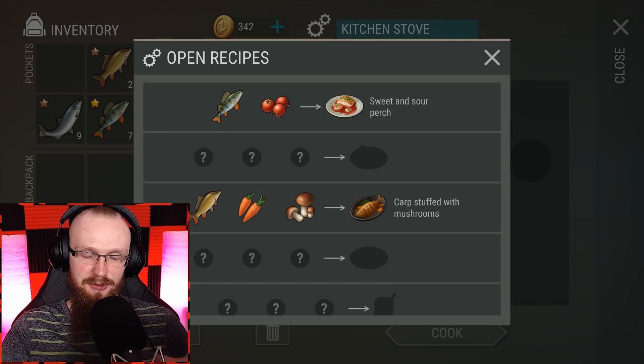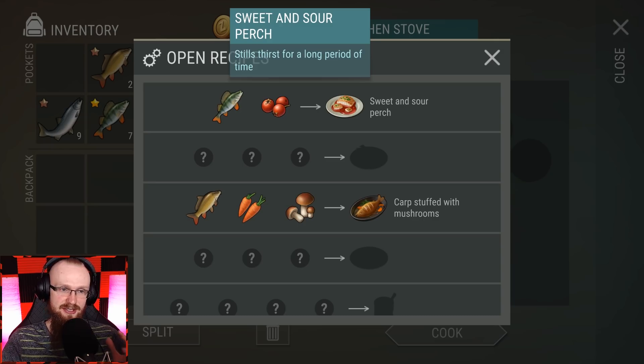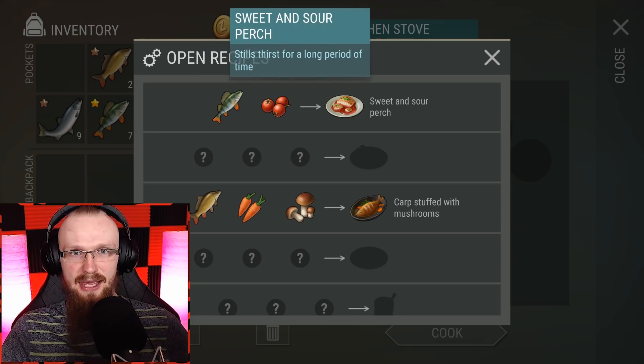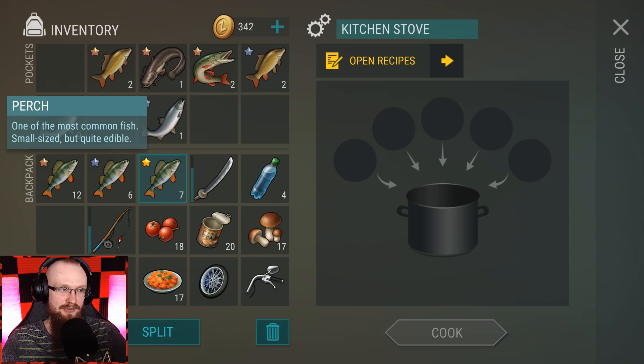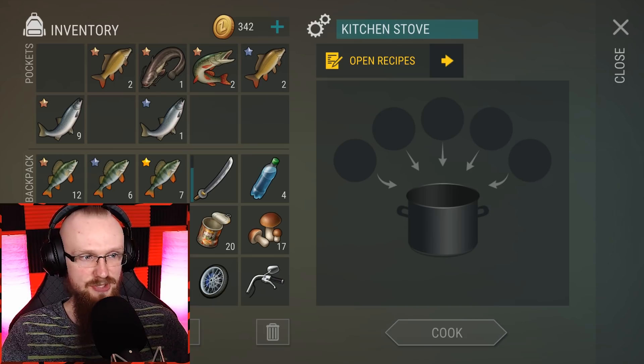There are a lot of recipes but I've only unlocked two so far. Different recipes give you different buffs, and the fun part is you have to unlock them yourself through experimentation. The first recipe I unlocked — after you craft the kitchen stove — is sweet and sour perch, and the buff you get is 'stills thirst for a long period of time.' If you catch a perch and add one berry, cook it, and eat it, you won't need to drink for a while.